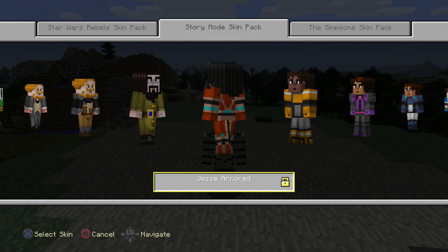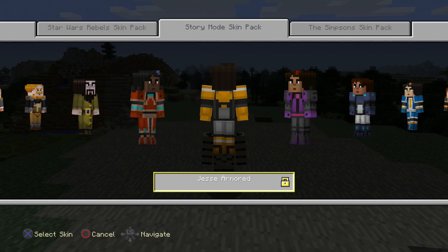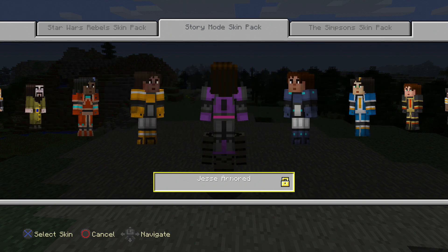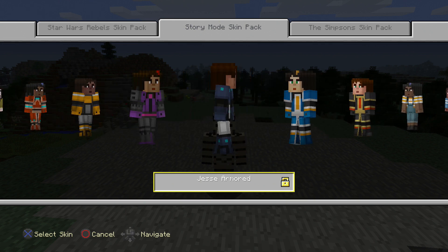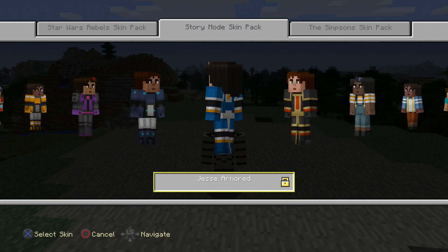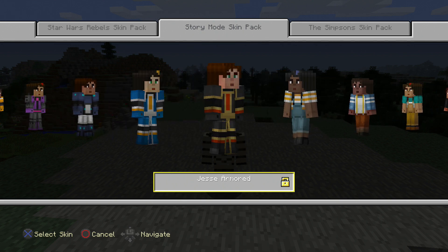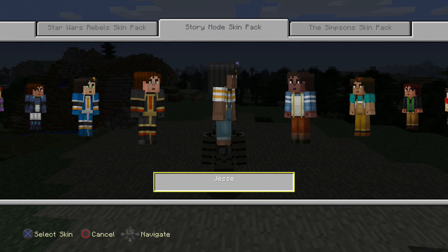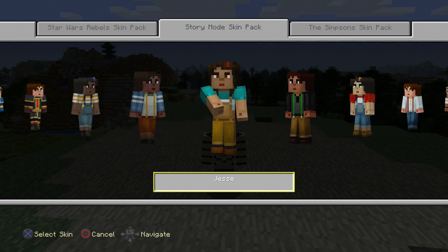And then we have Jesse Armored. So this is one version of Jesse. Then we have another Jesse Armored — it depends on which version of Jesse you have, which will determine which armor you get as well. There are a lot of different versions of Jesse, which is pretty cool. The large majority of this pack is actually Jesse. I just love that there are male and female Jesses, and you can choose which one you want, the skin tone and all that kind of stuff. I think that's really, really cool.